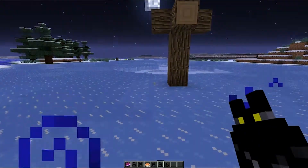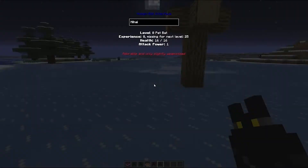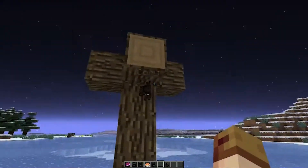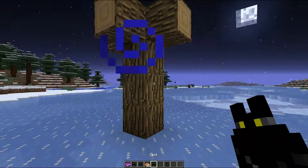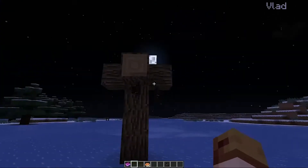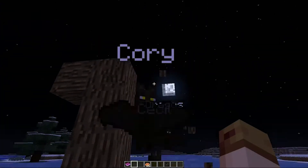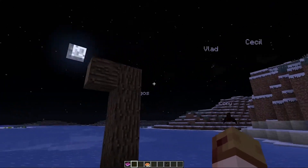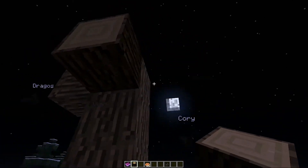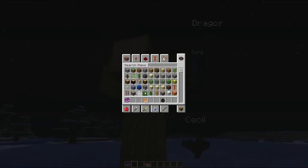Now if you use the right mouse button when holding him you can change his name. So let's change his name to Corey because it's the only thing I can think of right now. And then if you push escape and drop him, he's got his new name. Now bats will try and go for any kind of underhanging thing that they can. As you can see I'm dropping these guys and they're immediately trying to hang on anything, and you can disrupt them by breaking the blocks.